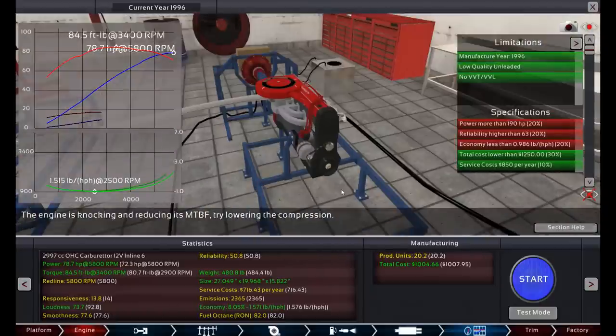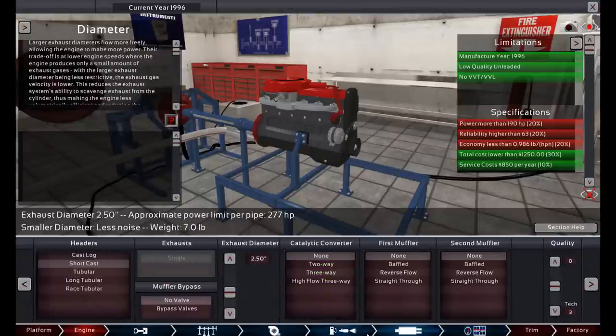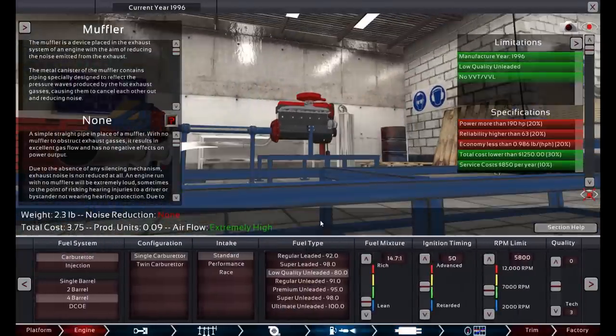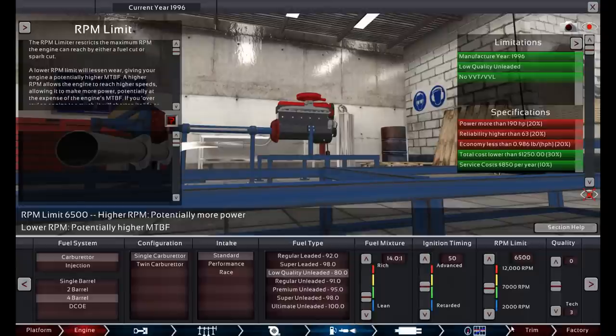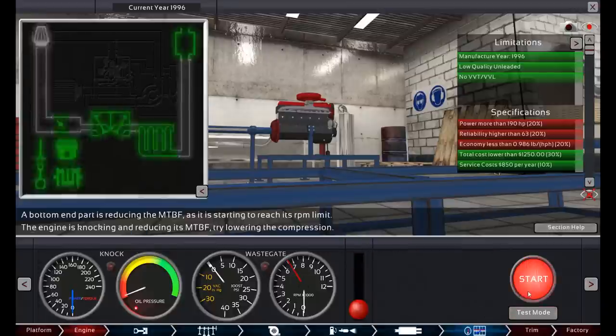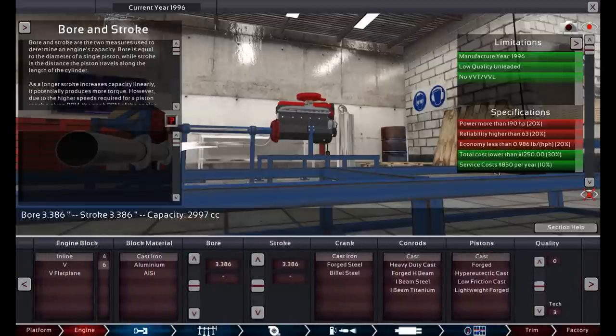Let's get this engine up to spec — we need more power, more reliability, and more economy. We could put the fuel mixture up to about 14 and the RPM limit up to about 6500 and see what parts fall apart. There's another test you can run: hit the test mode button and it shows you which parts are suffering. You can put it up to redline and see — the conrods and pistons are both bad. Each little indicator represents a different part of the engine. The airflow section shows if the exhaust is too small. Your Honda Civic would never say it needs a bigger exhaust — trust me.